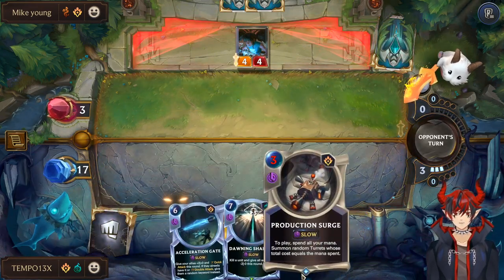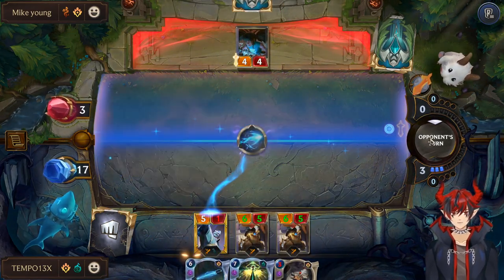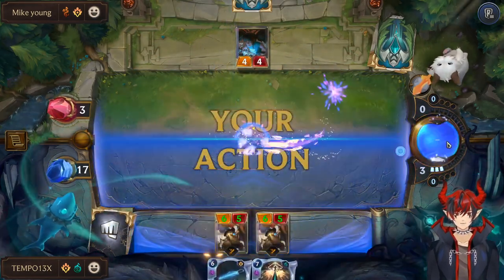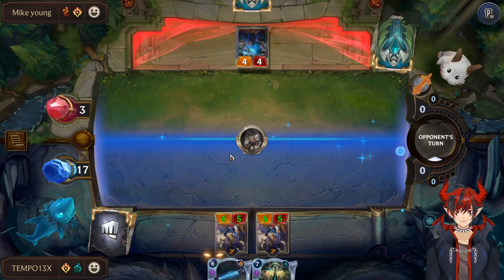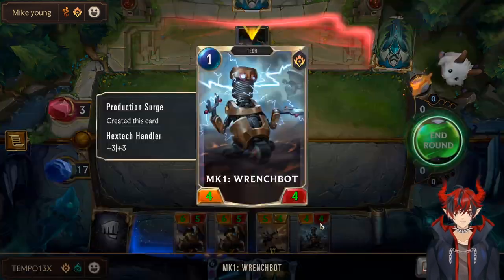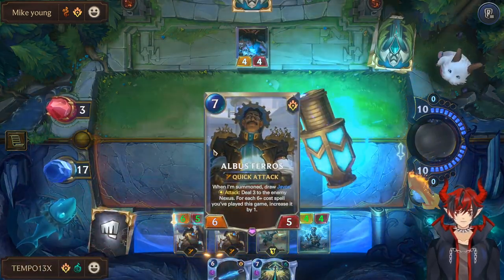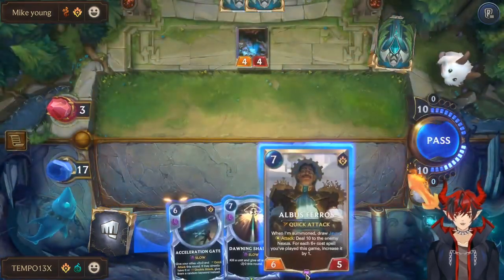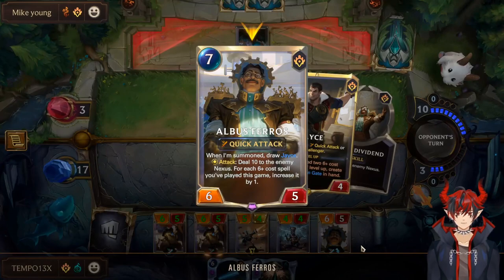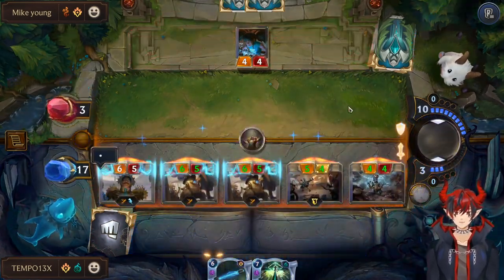These Hextech Handlers turbo-buffed my Production Surge! Mystic Shot all you want. Even with one turret, my 1/1s are now 4/4s. Should we Albus? Yeah — the Albus finish. Minus 37! Boom. That's how it's done.